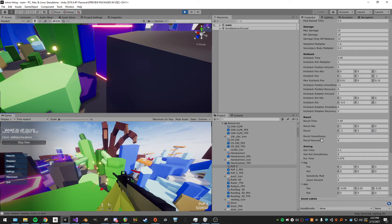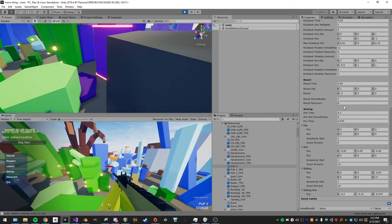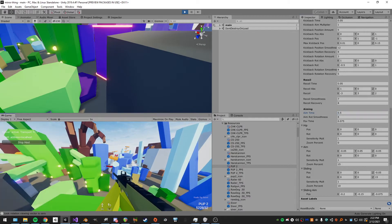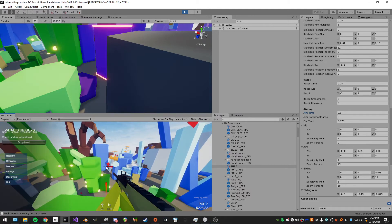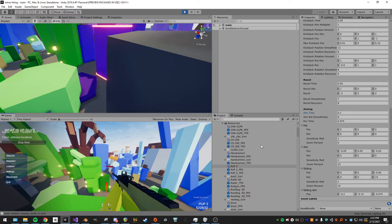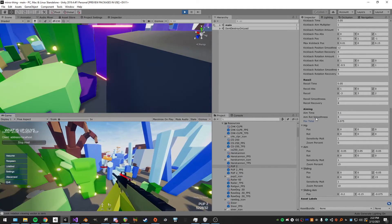Then we have the aiming stuff: aim time in seconds — turning it up to 0.5 seconds gives a slower aim-in; rotation smoothness is how quickly the gun rotates; the FOV time determines how long it takes the FOV to transition.